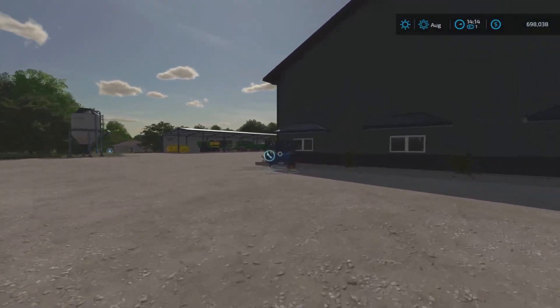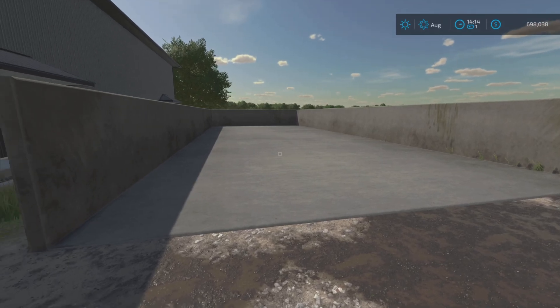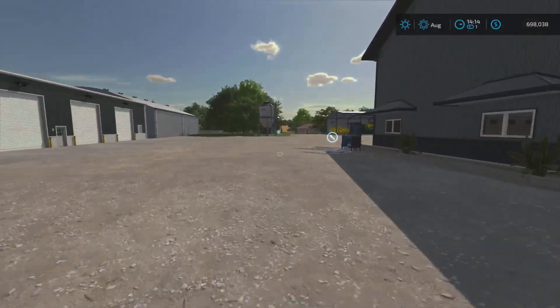We've got a workshop trigger, workshop bench, and a pressure washer here, plus a decent-sized — medium-sized — bunker silo.